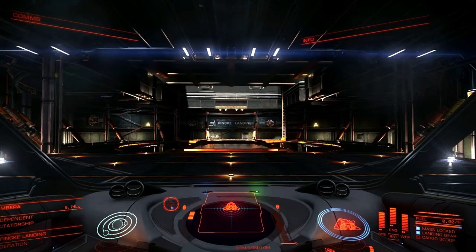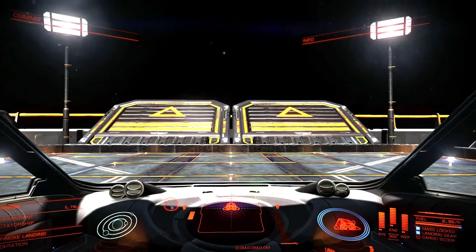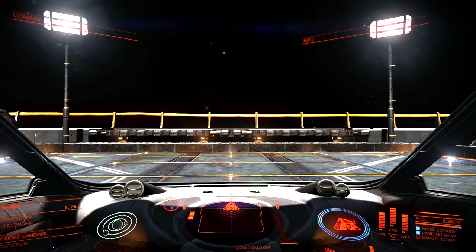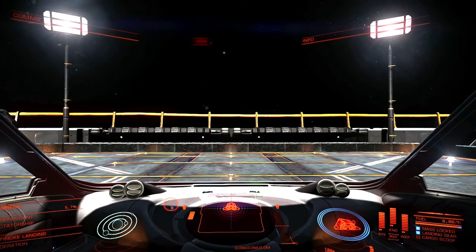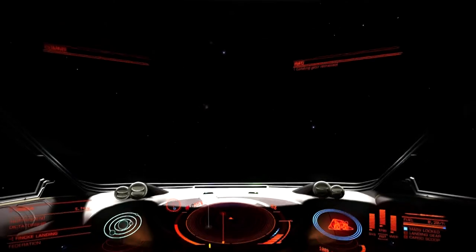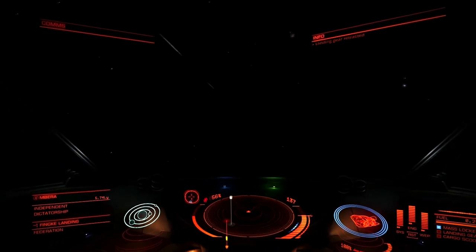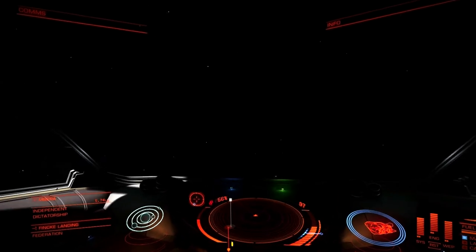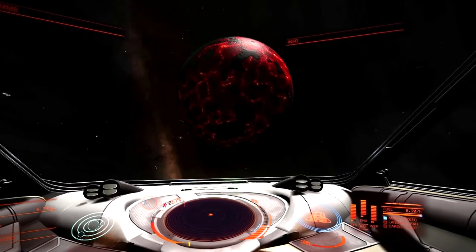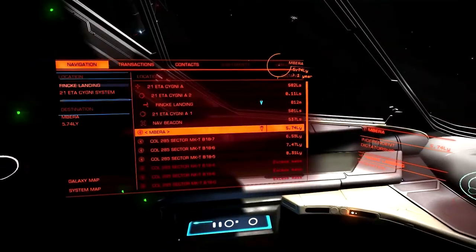Away from Finky Landing. I picked this location to start because we have a pretty neat little planet here — sort of a lava planet. I thought it'd be nice to start off with that. Let's get on the road to Mbera.